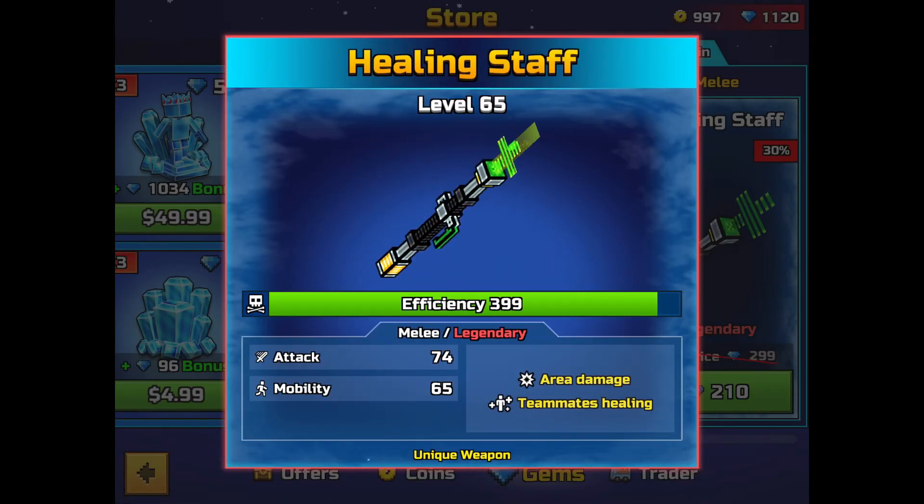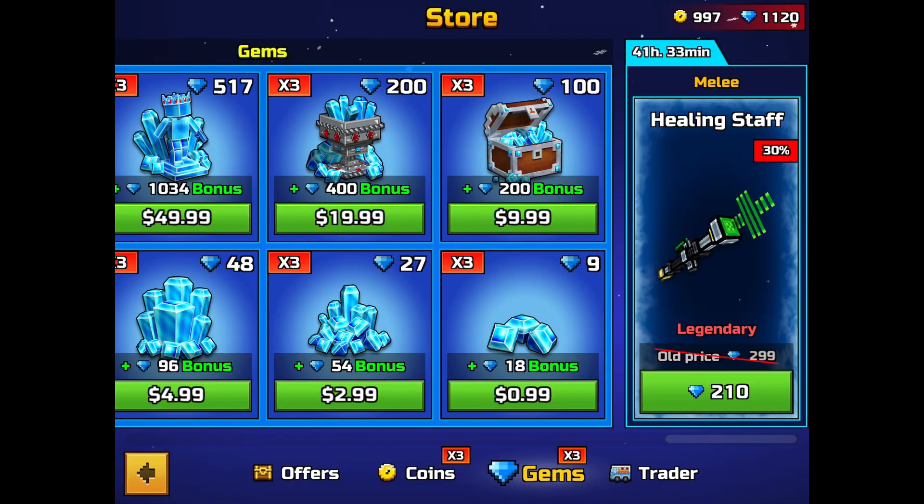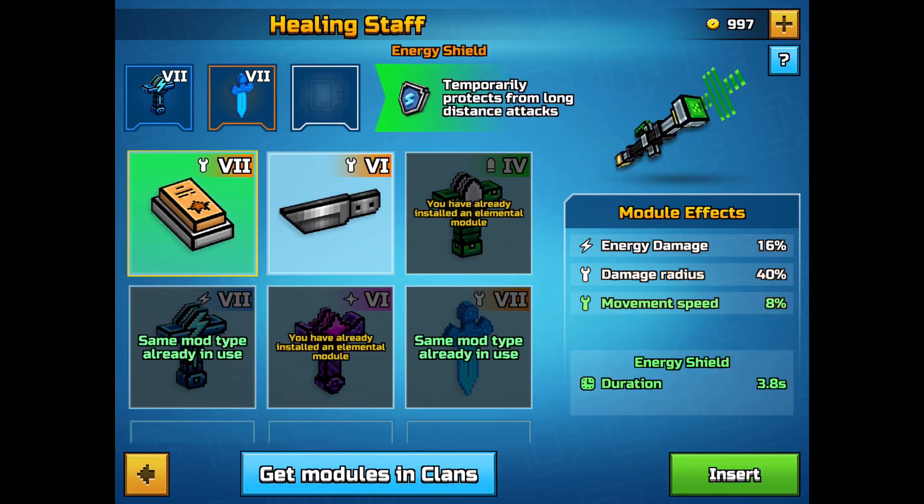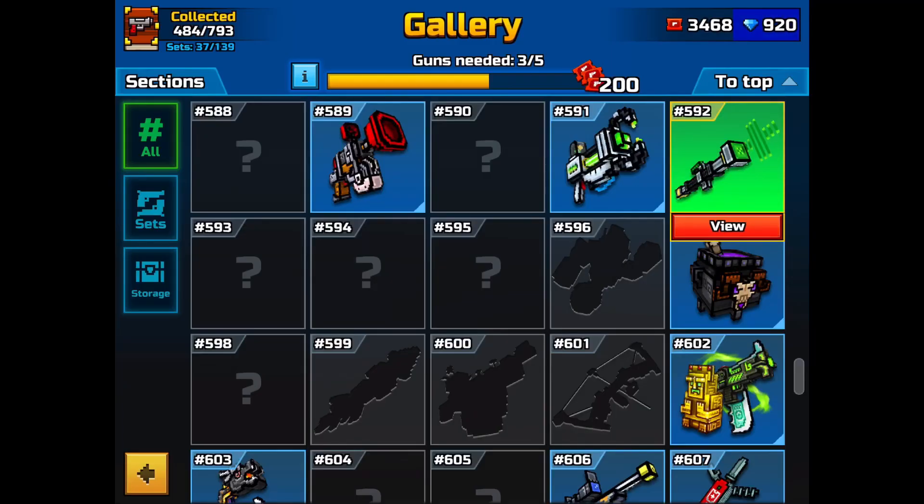Then I had 1,000 gems and decided why not — I'm just going to buy the healing stuff with gems this time to save some coupons. I've wanted this one for some time since people always spam it. It's a little annoying, but yeah, I got that too.